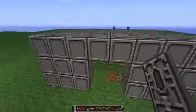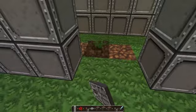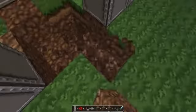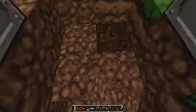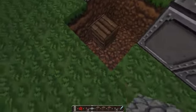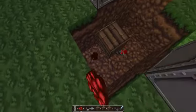Here I am in my creative test world and what you want to do is dig a 2x3 hole. Then place a block there — any type, it doesn't matter — a redstone torch there, and redstone there and there.